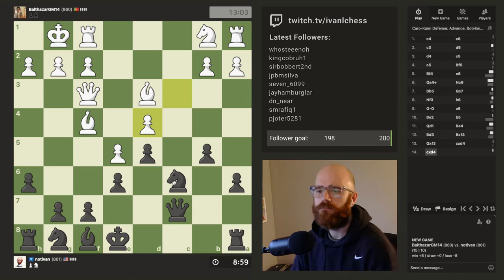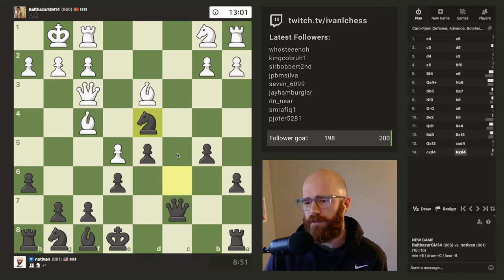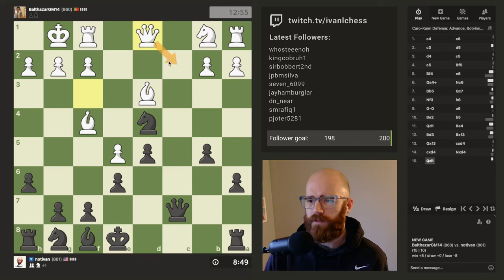Yeah, so I can win this pawn now and attack his queen at the same time. I think he's going to be forced to dance around a little bit. This pawn's not really going anywhere but I think it's just too good not to take it right now. He might bring his rook out or something. I can always bring my dark square bishop out to here now.